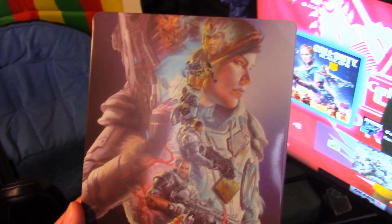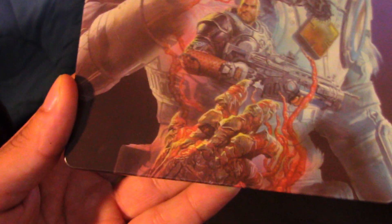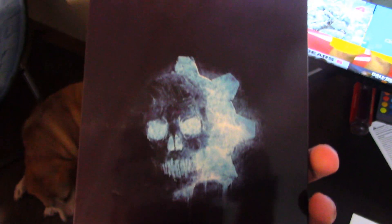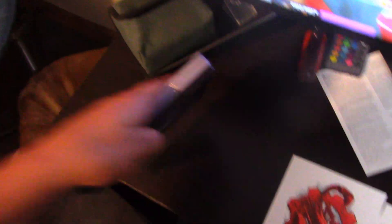Here is the true reveal — here is the Alex Ross steel case. It's got nice shades with Jack, Kait, Del, Marcus, JD, and what looks like a locust hand of some sort. Of course the locust logo there, and then on the back it's got a nice shade — already got my fingerprints all over it. It's got the nice ice Gears 5 logo. So that, guys, is what comes in the Collector's Edition Jack bundle.